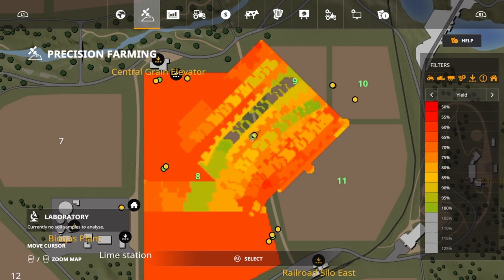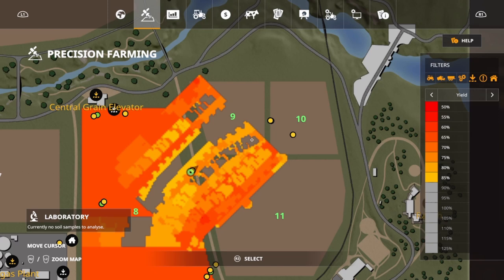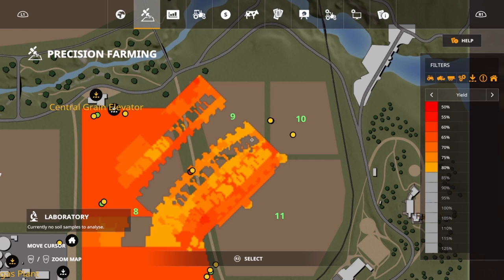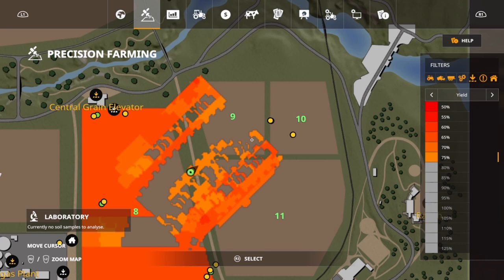What about sandy loam? Well, sandy loam is maxed out at 100% yield. Starting right at 100%, the first two — 200 and 180 kilograms per hectare — are going to drop off. At 95%, we're going to see 160 and 140 have now dropped off. At 90%, you're going to have two more at 120 and 100. At 85%, you're going to get two more at 80 and 60. At 80% it's going to be the 40 and the 20, and then everything else — all the zero — is going to be at 75%.